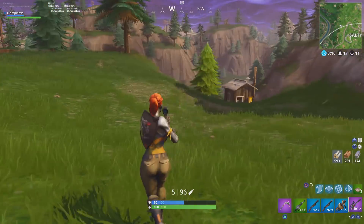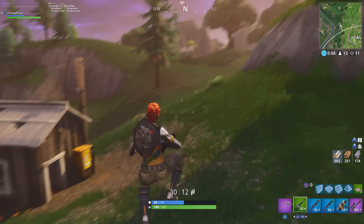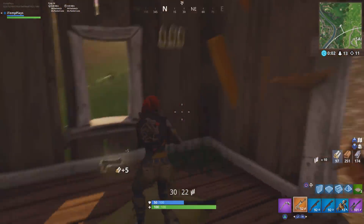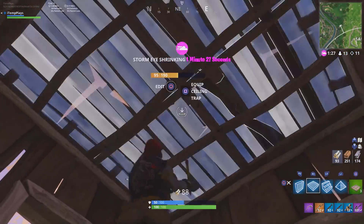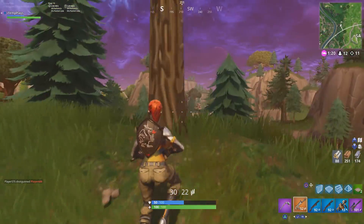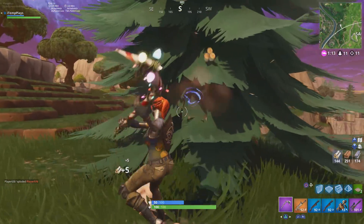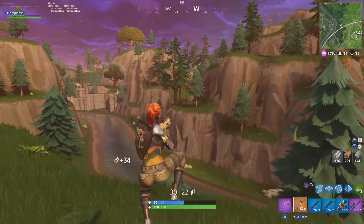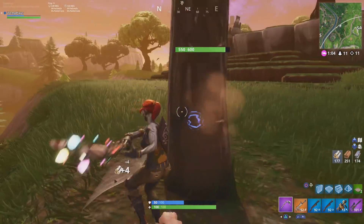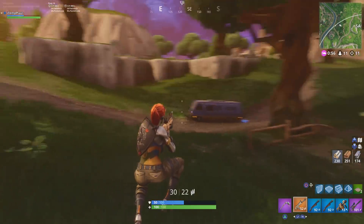A gold legendary vending machine! It's got one for 500 wood - I'm actually going to do this. Let me put this trap down - people might get drawn in by the legendary vending machine and push through to check what's in the hut. Usually I wouldn't do it because 500 wood is so valuable in this game - that wins your gunfight more than a weapon would. If you can out-build someone, you don't need the best weapons. But I didn't have much ammo and only had a green assault rifle, so it was worth it.